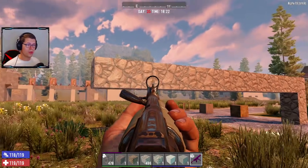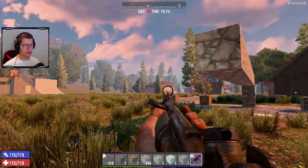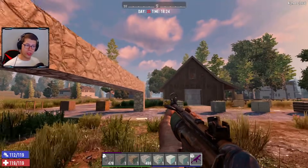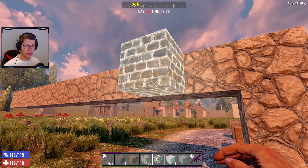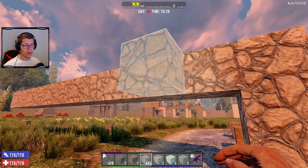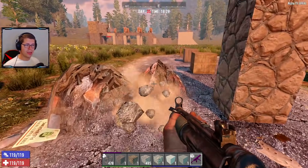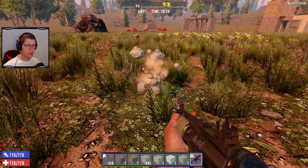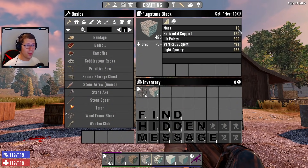As soon as we add a 13th block, bang — it falls down. This is why people's bases are failing. You need to look at the block's horizontal support and the mass. The next block is cobblestone, which has the same stats: horizontal support of 120, mass of 10. The difference between blocks is the durability — they have different hit points.